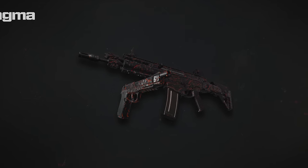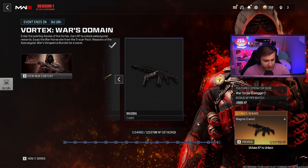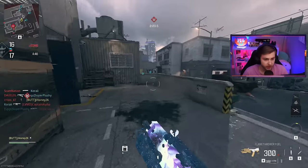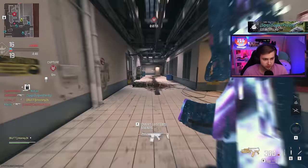I will not stop until we get the magma camo today. Luckily, or unluckily, however you want to look at it, we have 1,154,903 XP out of 1,233,000. So we need to get 100,000 XP today. And to get the XP, I'm going to be trying to get all my ARs forged today.